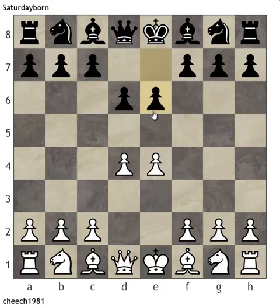My opponent played — this has a funny name — it's called the Rat Defense, and it doesn't score particularly well for black in master level play. At our level you can do a lot of stuff at lower and intermediate levels, but probably the reason that it's not so great is that it doesn't directly challenge white's pawn presence in the center.